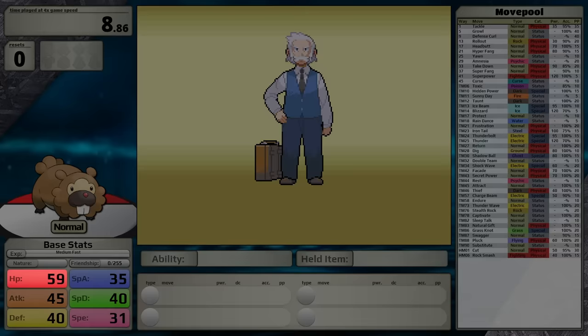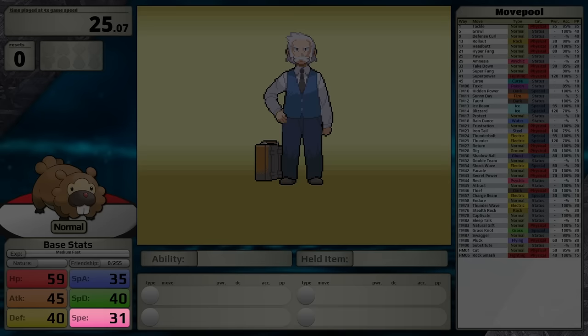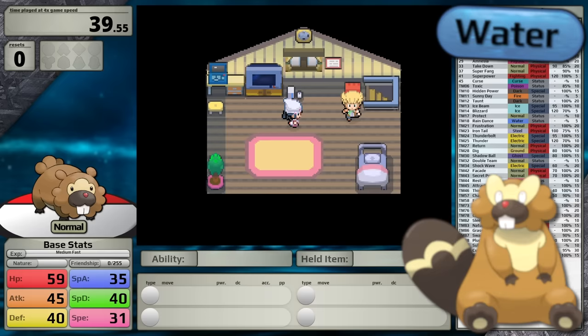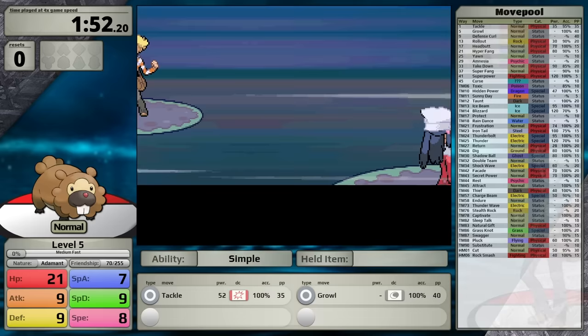Starting out for base stats, this Mono Normal type has 59 HP, 45 Attack, 40 Defense, 40 Special Defense, 35 Special Attack, and 31 Speed. It's a medium-fast growth rate Pokemon like other regional rodents, but compared to the ones that came before it in the series, this one is unique because when it evolves into Beaveral, it gets the Water typing. Evolution occurs at level 15, so I'm pretty sure I'm going to be fully evolved by the time I'm facing Rourke.